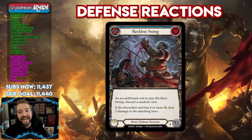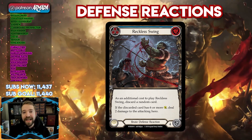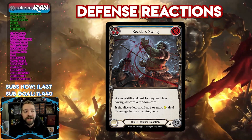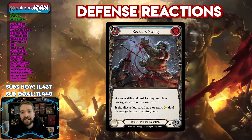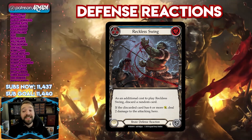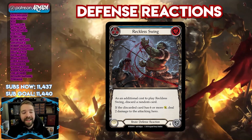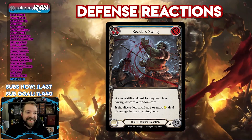The last card in the deck and one of the best ways to win a game is Reckless Swing — Reckless Swing for lethal. It's been around since the beginning of the game in 2019. It is a defense reaction that blocks four and says discard a random card from your hand as an additional cost to play this — and it costs nothing except the discard from your hand. And if you discarded a six power or greater attack, you deal two damage to the attacking hero and they can't block that. You block with this at the end of the game when your opponent is at two or less and it's a checkmate. This card finishes so many games — it's just an auto include.